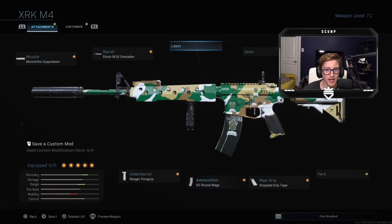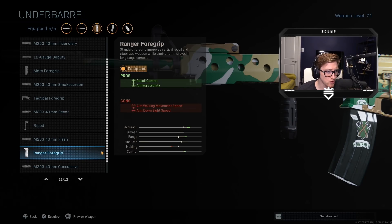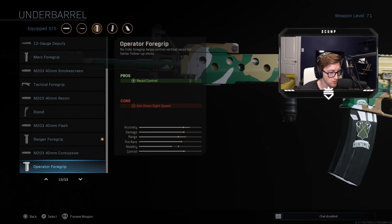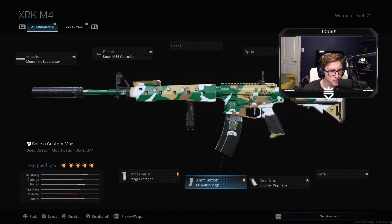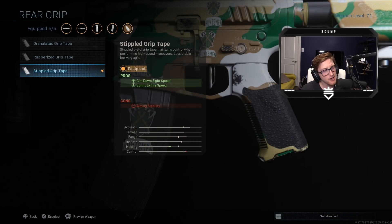I don't have anything equipped in that slot. Moving on — ranger: recoil control and aiming stability. Ranger is the best foregrip for Warzone, it's just my personal preference. You can definitely experiment a little bit — the operator, recoil control, the merc recoil control, hip fire accuracy. I don't recommend that one at all. Ranger is pretty much the one that most people you'll see use in Warzone. Next, ammunition: 60-round mag. I like to have the extra shots just in case you get third-partied or you're facing a full squad. The 60-round mag is something you want in your arsenal so you don't have to hit reload after that first guy you down — you want to be able to kill one, go to the next, bada bing bada boom.